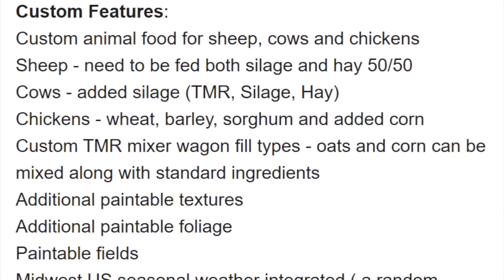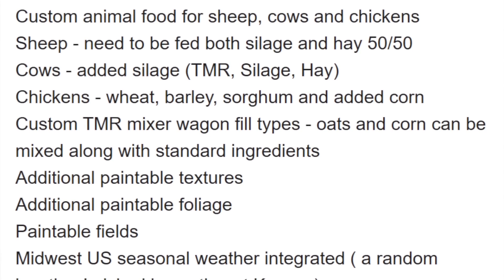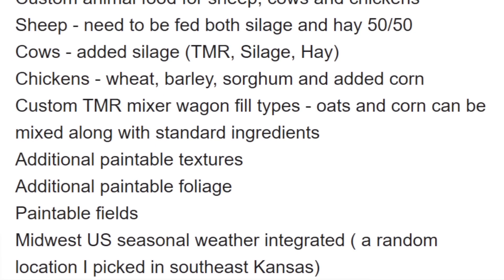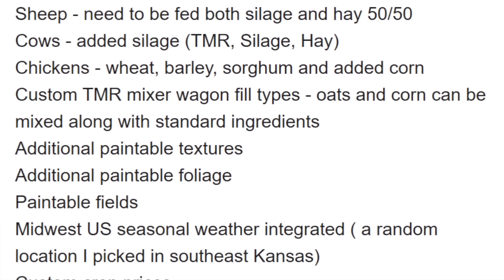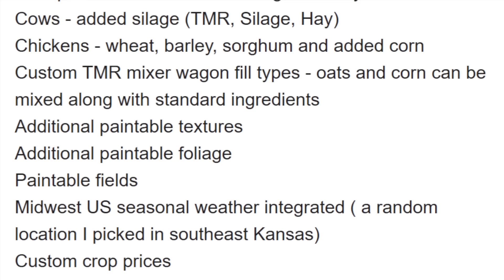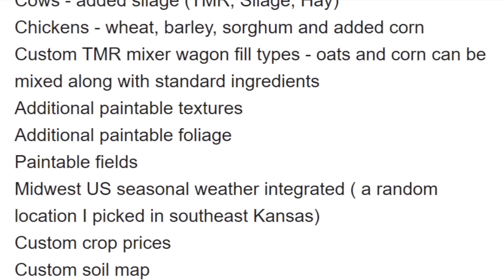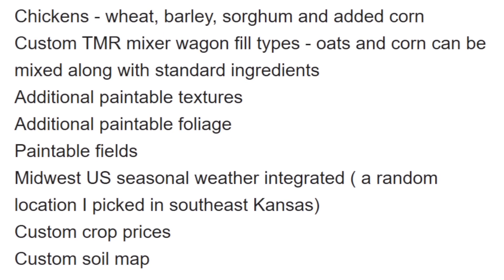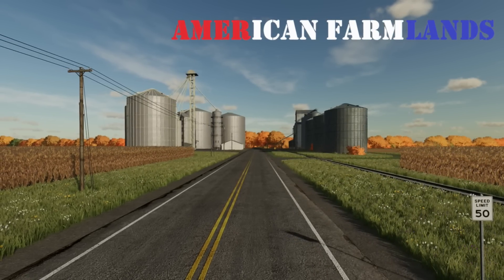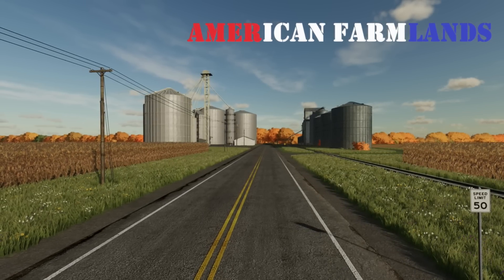For some custom features, there are custom animal foods for sheep, cows, and chickens. Sheep will need silage and hay; cows need TMR, silage, and hay — not just TMR; and chickens take wheat, barley, sorghum, and corn. There's also a custom TMR mixer for food types with oats and corn being added. We've also got additional paintable textures and foliage, paintable fields, which is a bit of a game changer, and we've got Midwest US seasonal weather, custom crop prices, and a custom soil amount for precision farming. I want to thank TK Farms for reaching out and I'm super excited to see this map in the game.